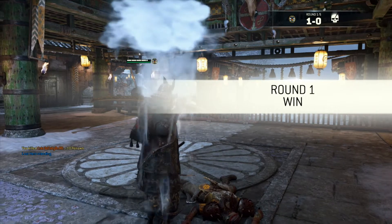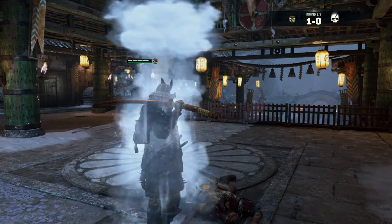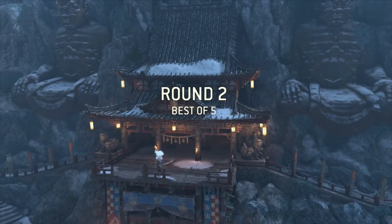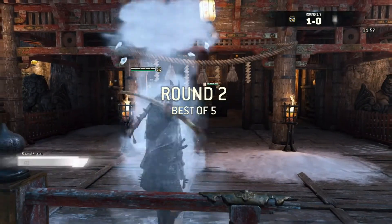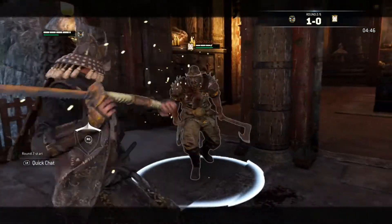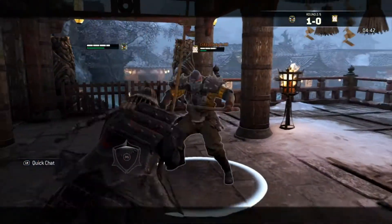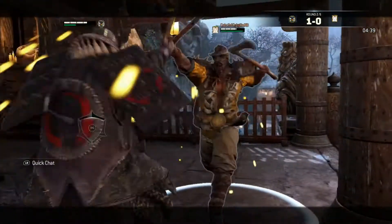Kensei used to be quite a dodgy character to play — very hit and miss, lots of spamming and fainting required. That's not so much the case now. Fainting is now a useful tactic instead of a must, which is quite nice. Keep in mind you don't get a free guard break anymore from the pommel — you do get a free light attack however.